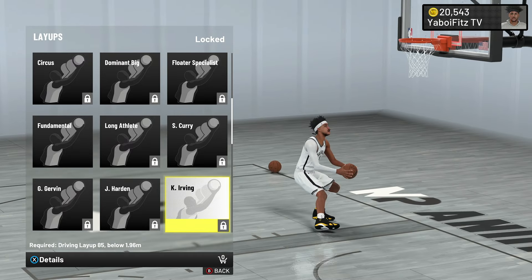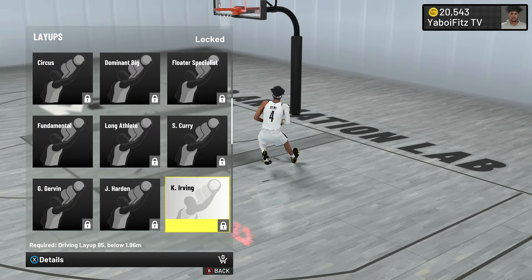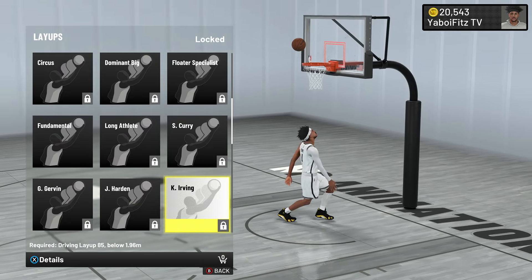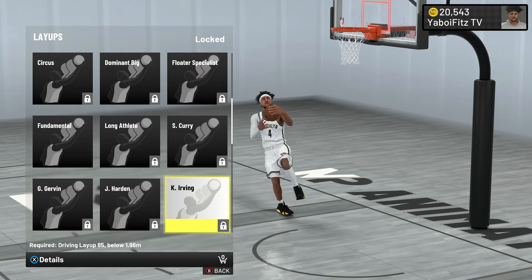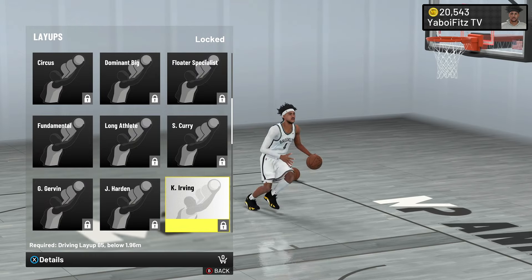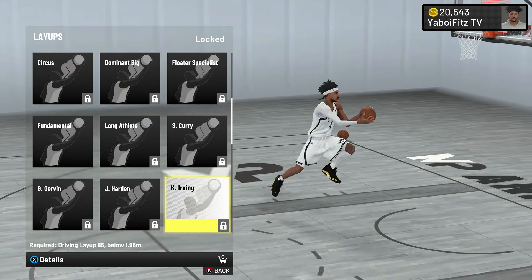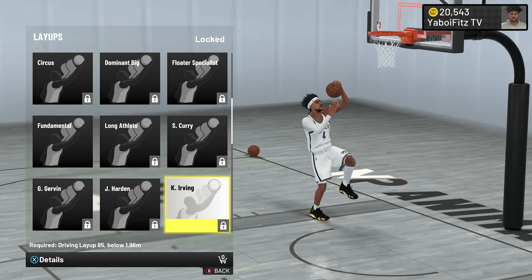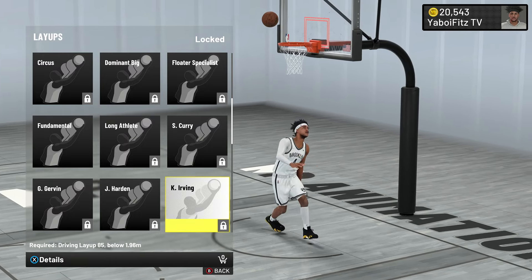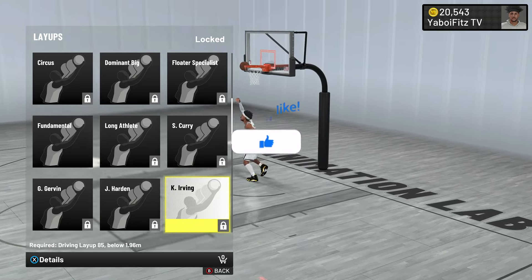Next is Kyrie Irving. This is arguably the best layup package on current gen and next gen. If I had to choose one layup package on both games, it would be Kyrie Irving. There's one on next gen that could arguably be better, but I'll get to that at the end. When it comes to having Slithery Finisher, there's no layup package you'd rather have. There are so many dynamic animations to get around your defender, get open layups, crazy animations, the best animation possible in every situation. Kyrie Irving was made for Slithery Finisher — Circus was too, but Kyrie is on a different level. The only thing I don't love is some extremely extra reverse layups, but when you get the right animation it's very, very good.